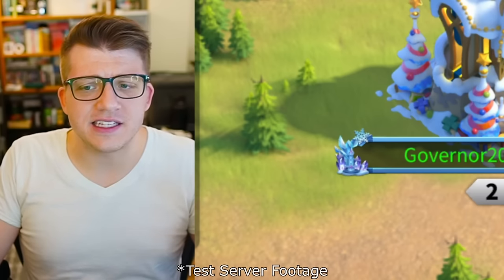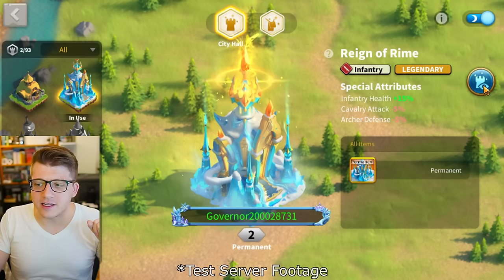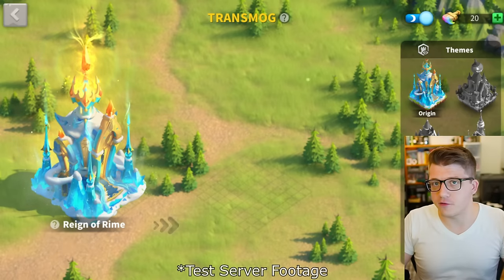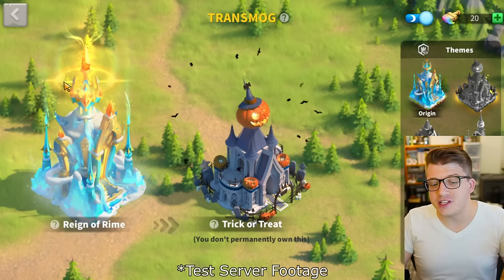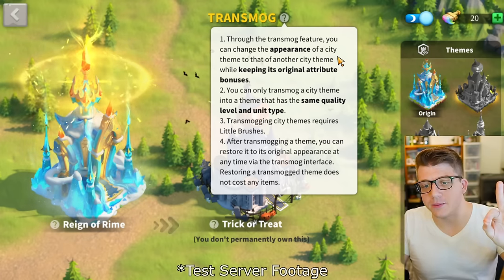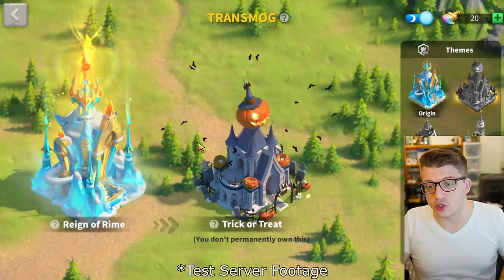If we come back to the Zenith of Power skin, you'll see a new button to the right with a little eyeball — that's the Transmog system, a brand new feature with this update. If you've played World of Warcraft you're familiar with transmog. Essentially, I can change the appearance of the new Reign of Rhyme city skin to look like the Trick or Treat skin through the transmog feature. You can change the appearance of a city theme to another while keeping its original attribute bonuses.